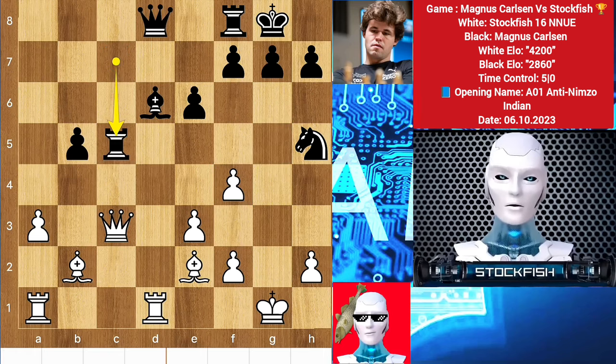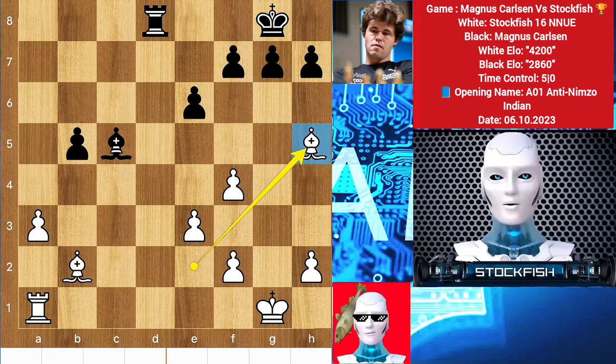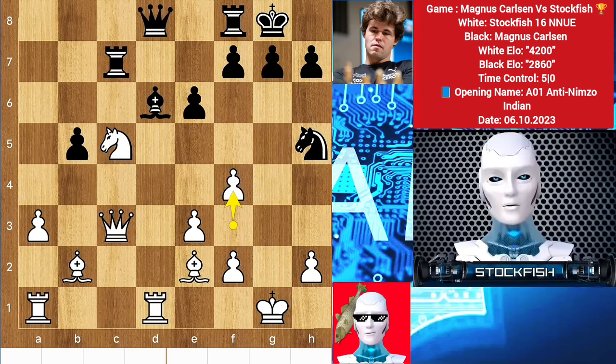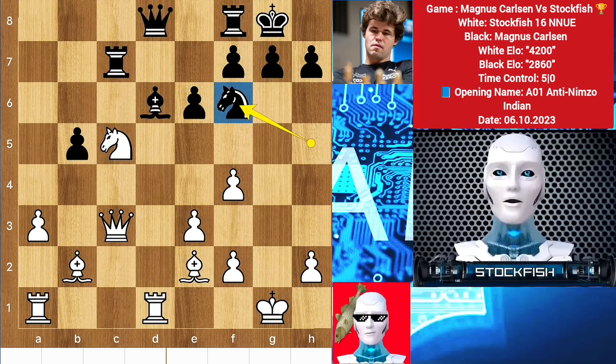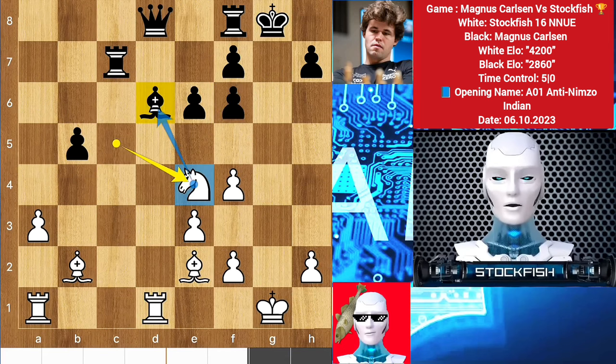If you play rook takes knight then I will play queen takes rook, bishop takes queen, rook takes, queen takes and takes — you will lose your material. So back to the position, we have knight back to f6. Here I sacrificed my queen — queen takes f6. Chess.com says it's a blunder move but I don't think so. Actually it's a super brilliant move that even chess.com can't see. After takes, the file gets open so knight e4 to target the bishop with two pieces.